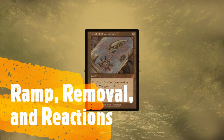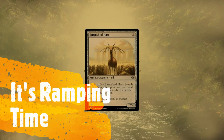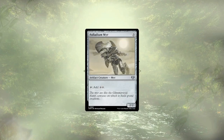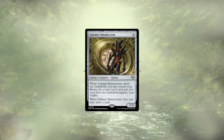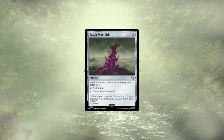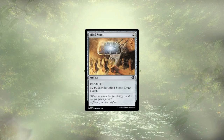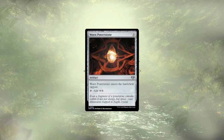With those additions out of the way, let's move into our three R's: ramp, removal, and reactions. Starting off our ramp, we have Burnished Hart, which we can sac to grab two Wastes. Myr Welder can exile or destroy mana rocks — of which we have plenty — gaining their abilities. Palladium Myr is a nice mana dork that ramps us for two at the cost of three. Scaretiller can help us cheat out some extra lands, often as a result of attacking. Of course, we have good old Solemn Simulacrum, who's going to let us cheat out a Waste upon ETB. Then we hit the mana rocks: Basalt Monolith, Dreamstone Hedron, Everflowing Chalice, Hedron Archive, Mind Stone, Sol Ring, Thought Vessel, Thran Dynamo, and Worn Powerstone.